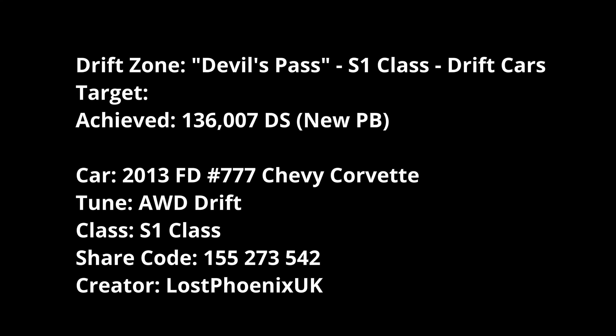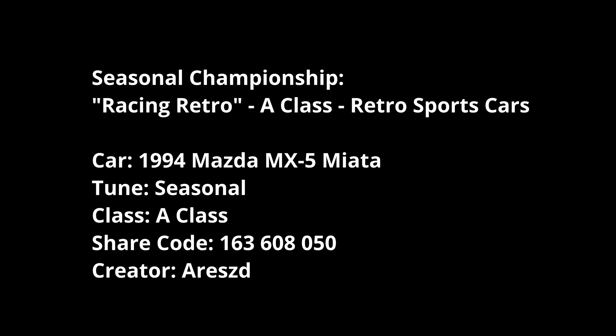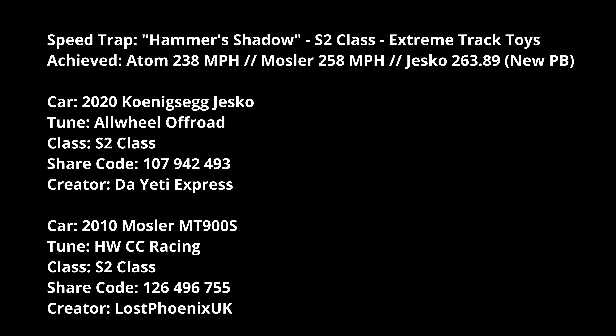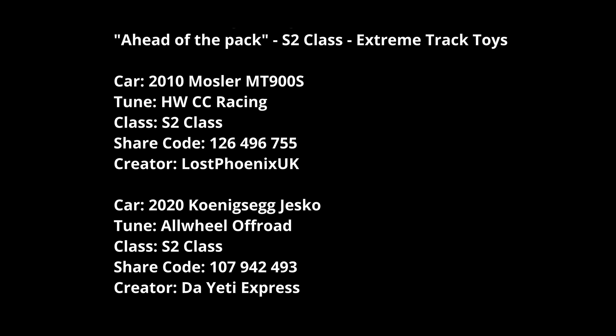Happy enough with whatever the target ends up being. For Retro Racing, the Mazda MX-5 Miata with a tune by Areszd. Hammer's Shadow is S2 Extreme Track Toys. I tried it in the Atom and got 238 MPH, the Mosler got 258, and the Jesko — just because I'm mad — got 263, a new personal best. The Mosler tune is already up, and the Jesko tune is available too. For the S2 championship 'Ahead of the Pack', the Mosler is probably more stable but if you want blind power go for the Jesko.